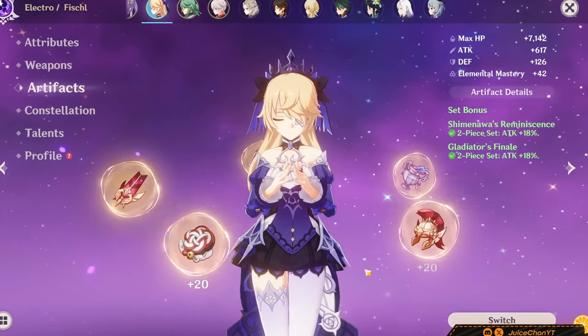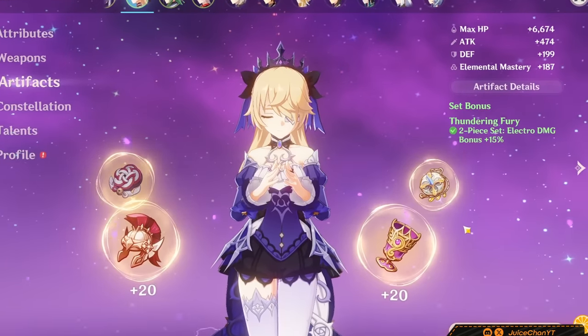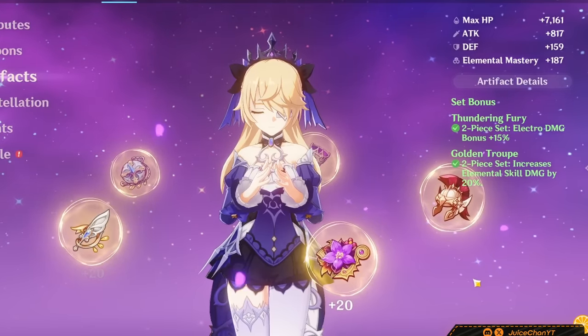Otherwise, 2-Piece 2-Piece sets tend to be the most common on Fischl. This can include a range of 2-Piece EM, 2-Piece ATK%, and 2-Piece Electro% pieces. 2-Piece Golden Troop is also effective here. I personally recommend 2-Piece Troop and 2-Piece Fury the most.